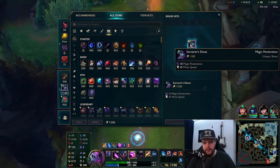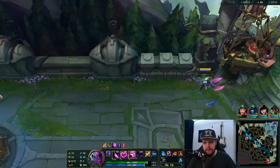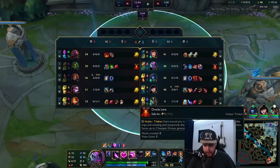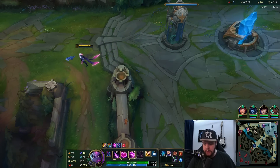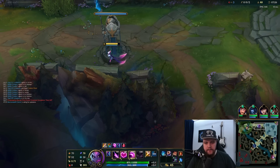I can get Sorcerer's Shoes on this recall so I'll take that. My level six is going to kick in soon which gives me the passive for invisibility, so my gank pressure should go up — champion damage in the form of flat magic penetration should be valuable. I should have switched to a warding trinket though, because I don't need the sweeping trinket after six. That's a bit of an error there.